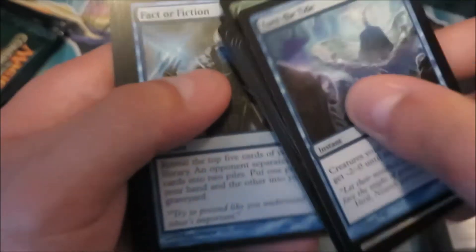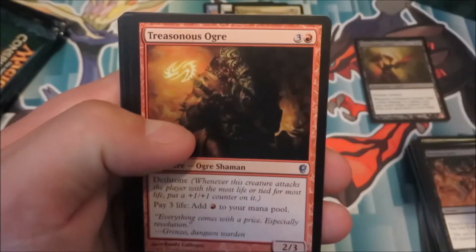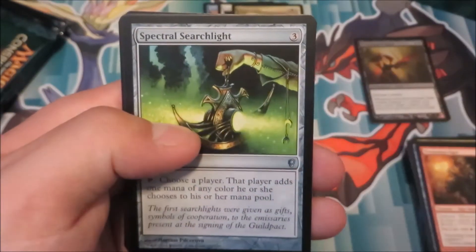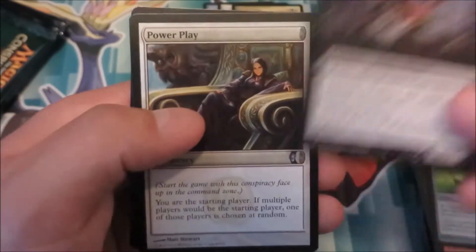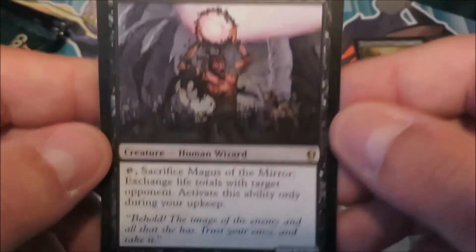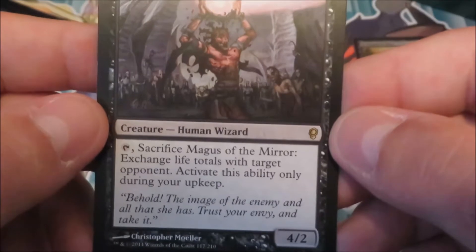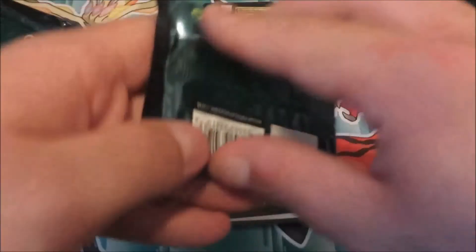I haven't seen anybody pull Dak Faden yet — I just want to pull him. We got Fact or Fiction, Treasonous Ogre, a Spectral Searchlight, and Magus of the Mirror, and Power Play. Magus of the Mirror is a 6-cost 4/2 human wizard. Sacrifice him and exchange life totals. He's a mean creature — your opponent is totally winning, you have one life left, sacrifice, and now I'm winning.